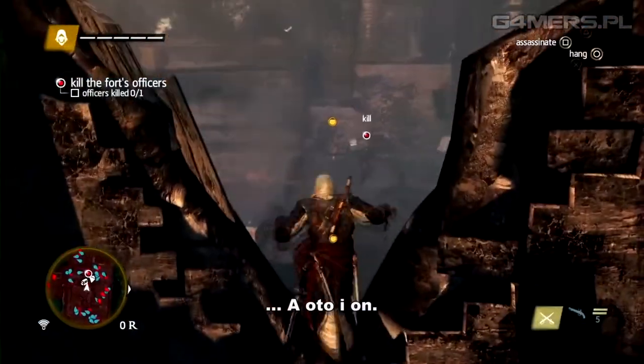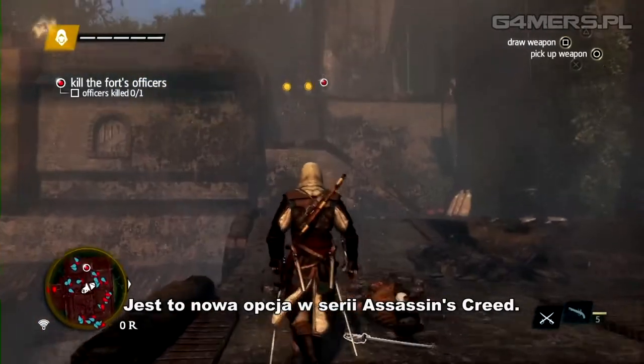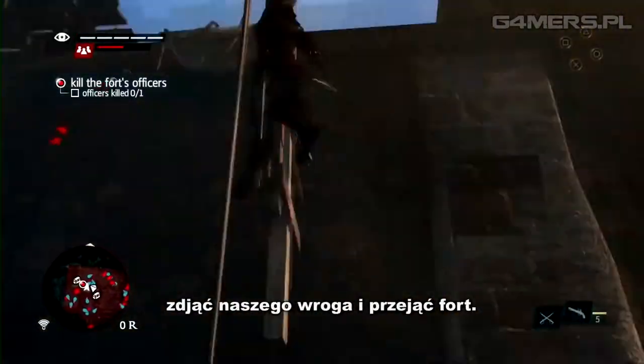And there he is. Using the new free aiming, we can headshot his guard — this is something new in Assassin's Creed games. Now that we're close, we'll use our running assassinate to take him out and take the fort.